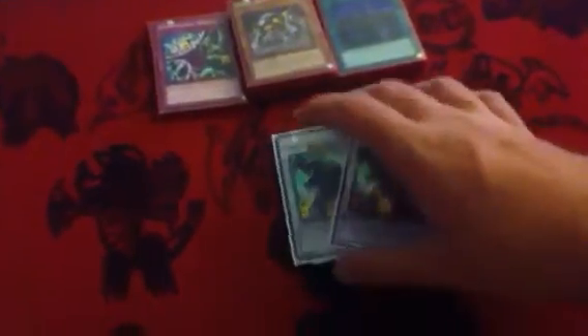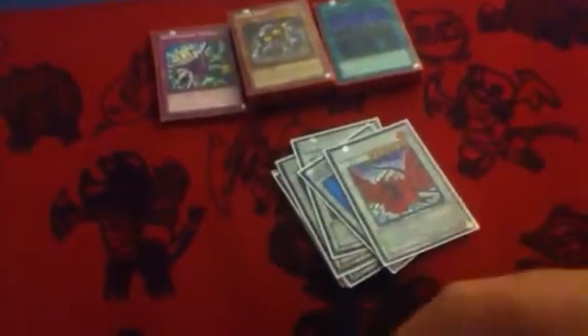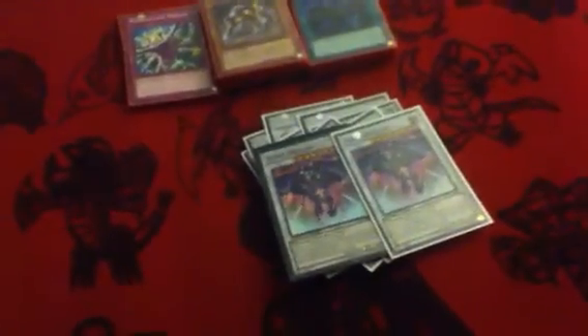For the extra deck, going backwards: Road Warrior, Armory Arm, Junk Archer — very good card — and 2 Junk Destroyer. That's why I only have 2 MST, because Junk Destroyer is easy to summon and you can just blow stuff up. Also 1 Junk Warrior — incredible for Junk Decks — 1 Ally of Justice Catastor, 1 Librarian, 1 Black Rose Dragon — getting a reprint, very good card — Formula Synchron going to 2 soon, Shooting Star Dragon, Stardust Spark Dragon, and of course Stardust Dragon. Finally, the last 2 Synchros are 2 Scrap Dragon, the main boss for the Scraps.